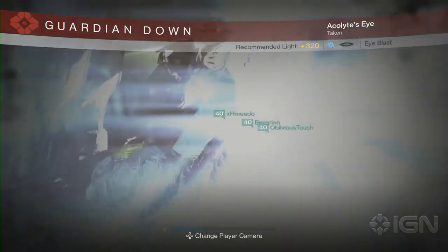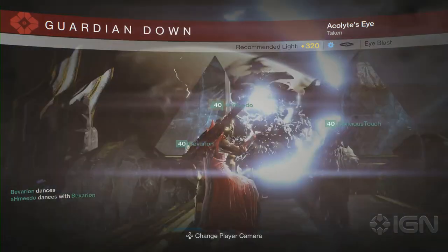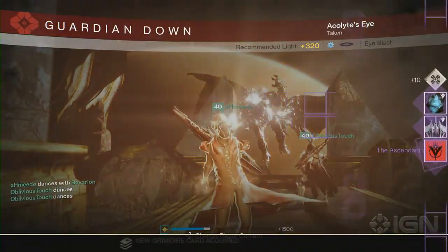When he opens his chest, hit him with everything you've got, and the encounter should be over. Not only will you receive the Calcified Fragment, but you'll also get the emblem and have a chance at the raid's ship.